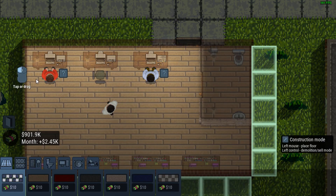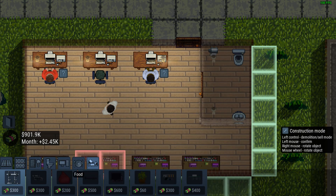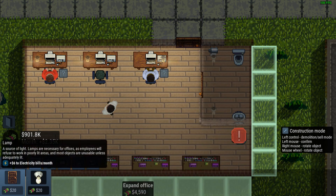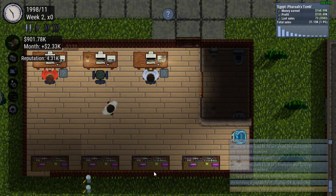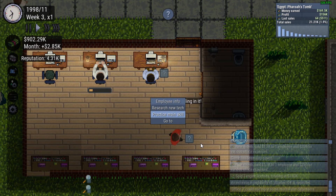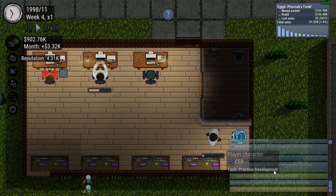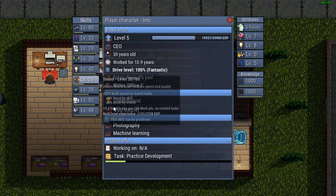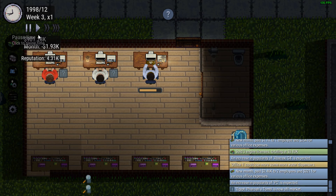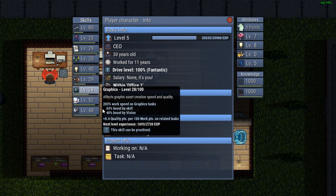We're going to have to expand the office now. There's leisure stuff now — beanbags, table football, TV. I'll use that at some point, but now's not the time. Throw a light over there in the corner. I'll have you practice sound. Office needs water dispensers — yes, I'm aware, I already did that. Egypt Pharaoh's Tomb is now off the market. Yeah, it deserves to be off the market — freaking piece of trash game that we decided to release. Absolute trash.